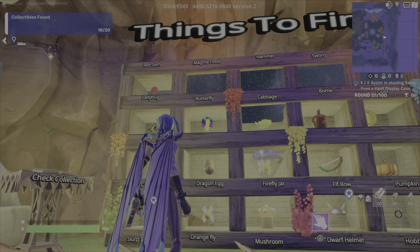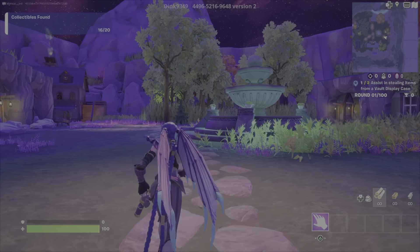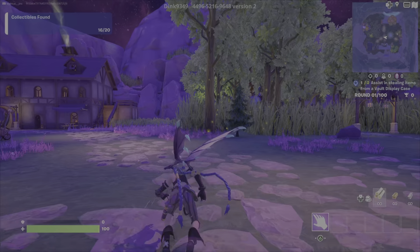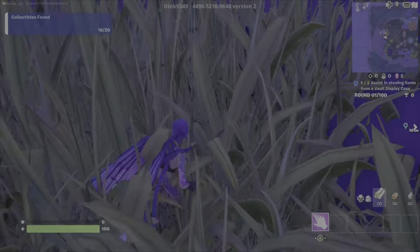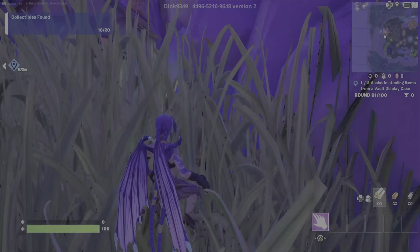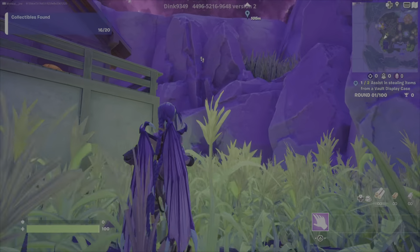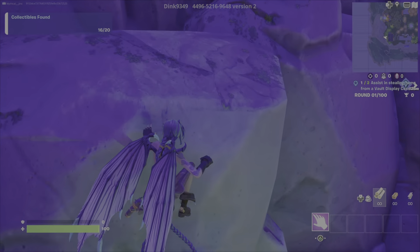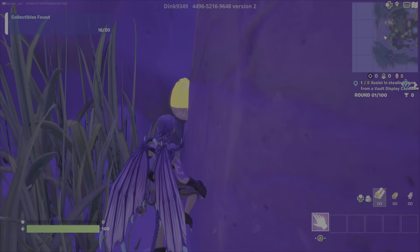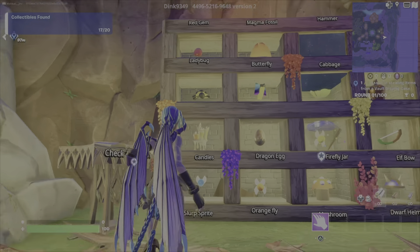Now the magma fossil. Okay, turn around. See that grass up there? That's the grass you want. So just hop over here, mantle that, mantle this over here, and there it is — there's your magma fossil. All right, we got the magma fossil.